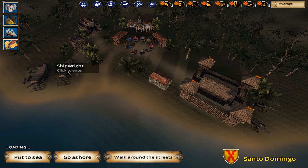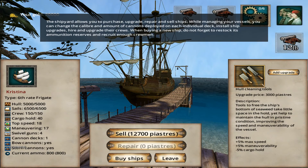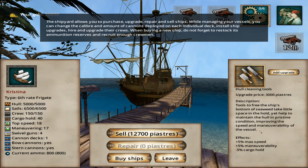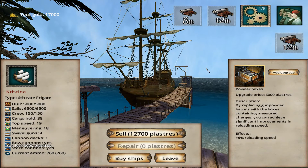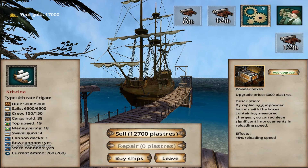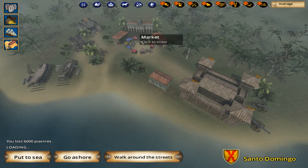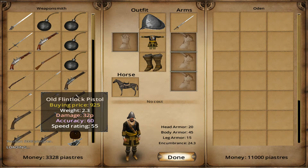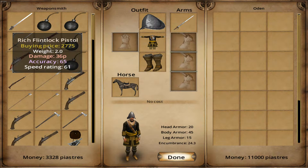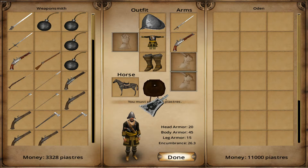Okay, so we'll go to the shipwright. I've got room for six upgrades — of course it's also a matter of money. I do want this upgrade for max speed and maneuverability. I also want the powder boxes for some faster reloading. And then I also want to purchase a gun for myself. These are all fairly expensive but it's going to be worth it, so we'll go with the flintlock pistol and a large bag of heavy bullets.